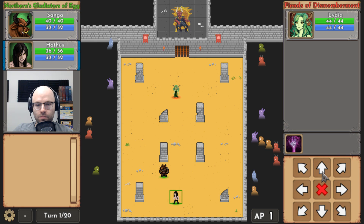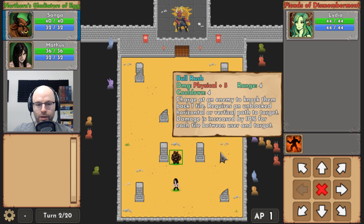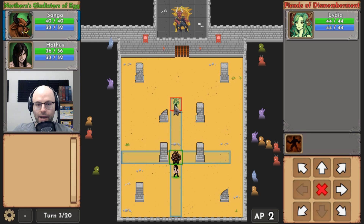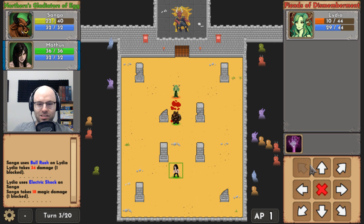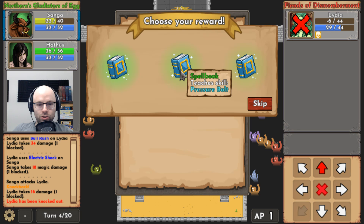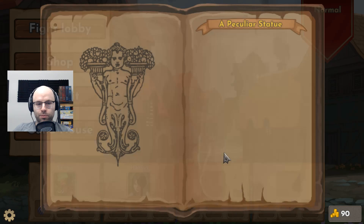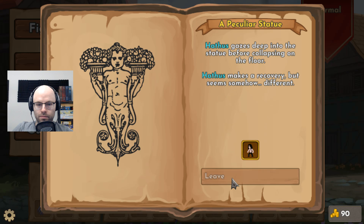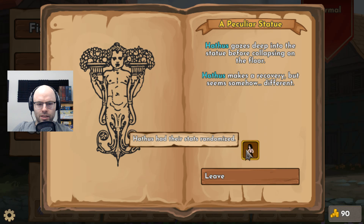You're insanely lucky — you don't even appreciate how lucky you are, but you're about to. Oh nice, you zapped me. I'm so scared of how easily you're going to be absolutely destroyed. Sangha got wisdom, Hathos got vitality. Learn Crimson Shock, Pressure Bolt, Corrosive Mist — a Whisperer learning Corrosive Mist seems sensible. A peculiar statue stands in the middle of an empty market square, seemingly out of place. Hathos is approaching it — do not interfere. She makes a recovery but seems different: her stats have been randomized.